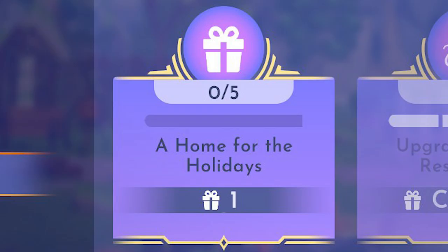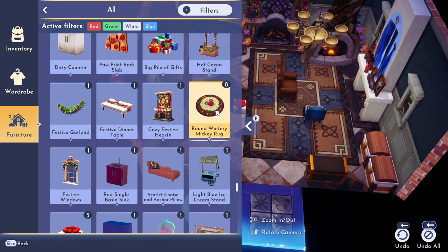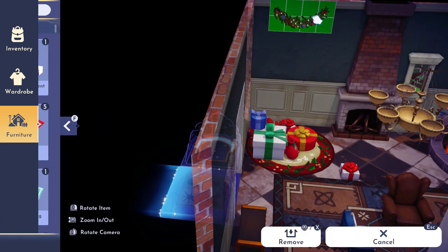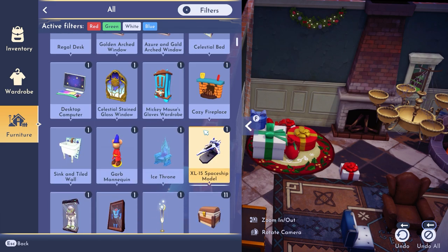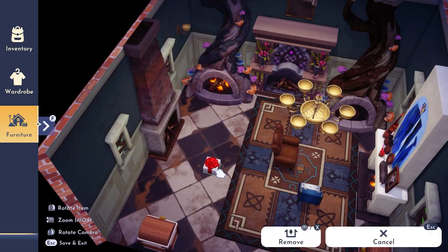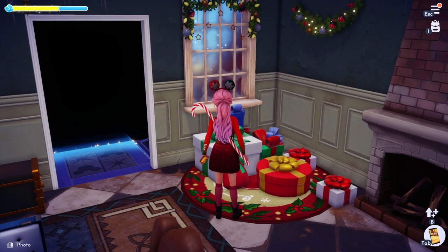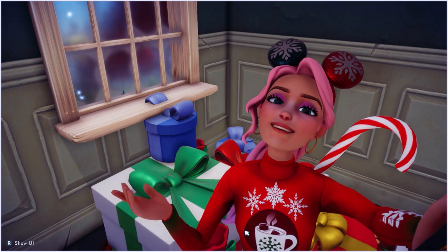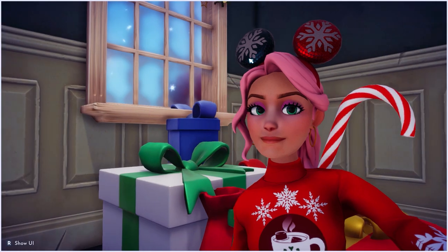Last but not least, the final duty is A Home for the Holidays. All you'll need to do is decorate the interior of your house with five festive-themed furniture items. You can get these by crafting them, earning them as rewards for completing festive star path duties, or buying them from Scrooge — like the small fancy gift box, which also counts. Once you've placed all five, you'll be rewarded with the winter carpet, which can help put the finishing touches on your wintry decor. If you don't have five festive-themed furniture items yet and want to know how to earn them fast, check out the video on screen now.